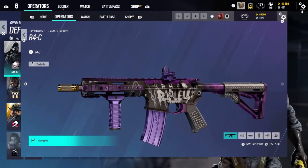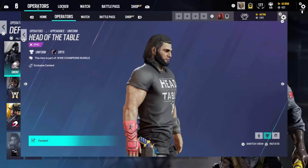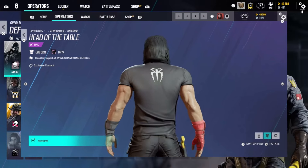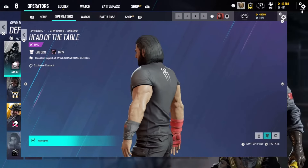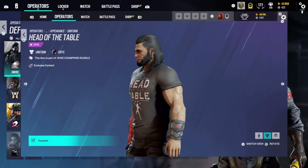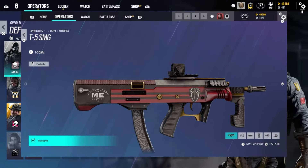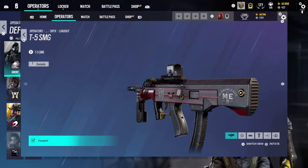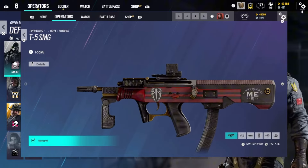Next we have the Oryx Roman Reigns skin. The weapon skin is pretty dope. The skin itself is kind of cool — it just kind of looks like Oryx wearing a normal t-shirt. Nothing special, nothing crazy, just a normal skin. Going in Gold.